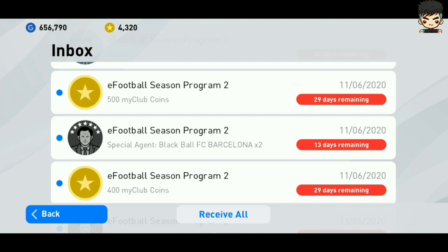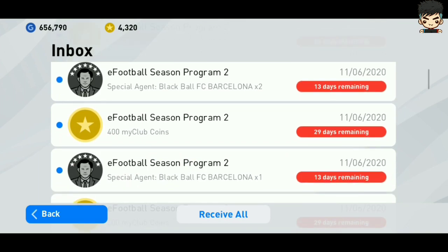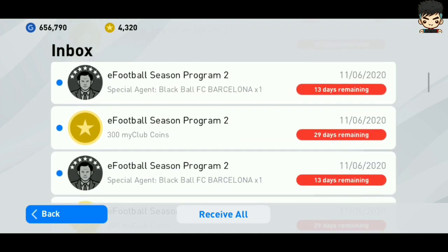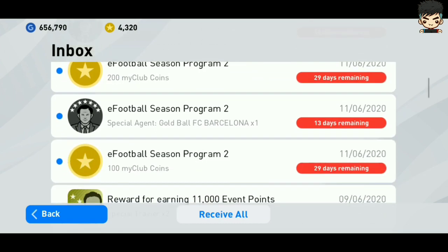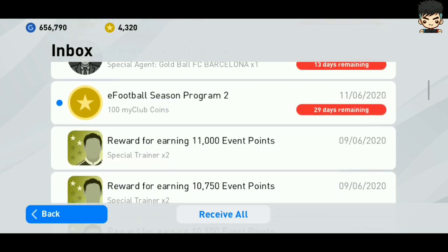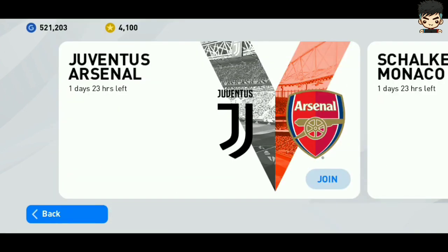If you're sure that you registered and played with the same club and didn't make any mistakes but still didn't receive any points, don't worry. Konami announced that on June 16, 2020, reward issues for the eFootball Season Program would be fixed. So if you didn't receive your rewards, you should get them on June 16, 2020 — unless you made a mistake, in which case you will not receive them.